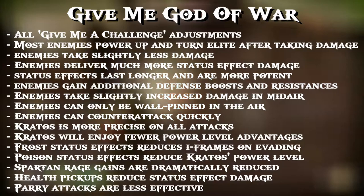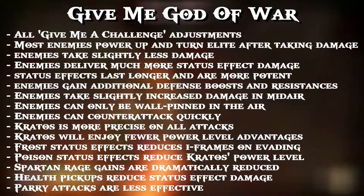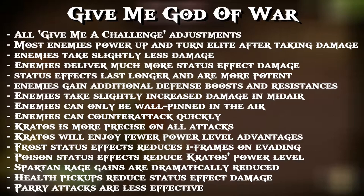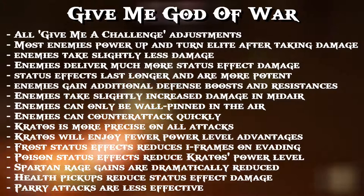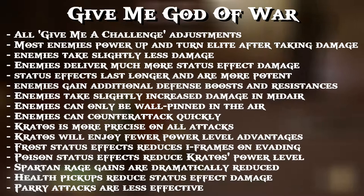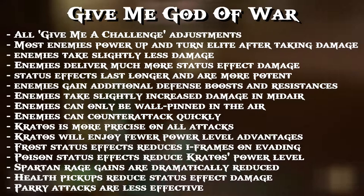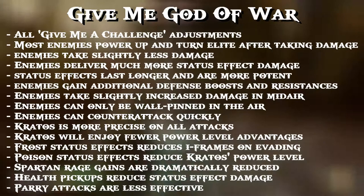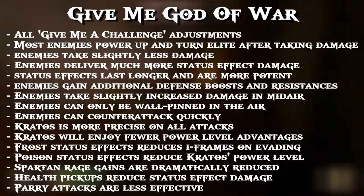Kratos will enjoy fewer power level advantages — any stat differences between player and enemy power levels are there but fewer advantages to gain. Frost status effects reduce iframes on evading, so a single press evade — not the dodge roll — has reduced iframes, and there have been times I've been frozen and taken damage on an evade. Poison status effects reduce Kratos's power level, which was confusing me for a while until I noticed every time I was poisoned, enemies would gain a power level.